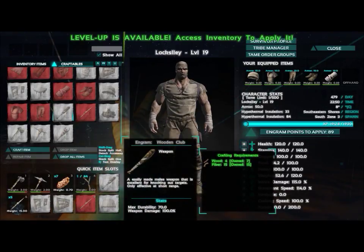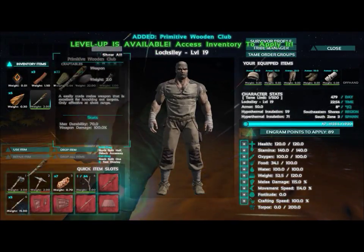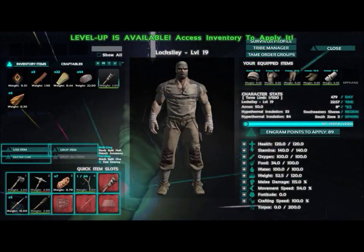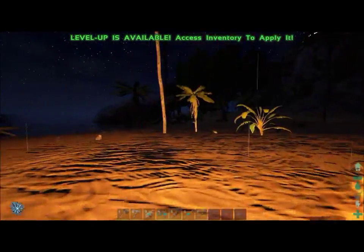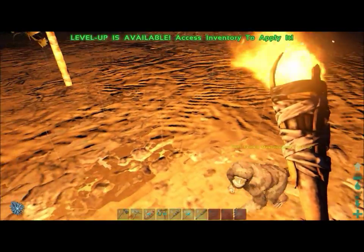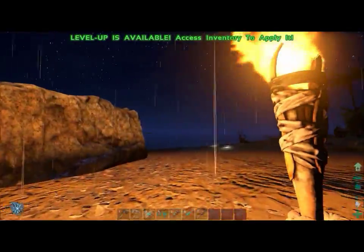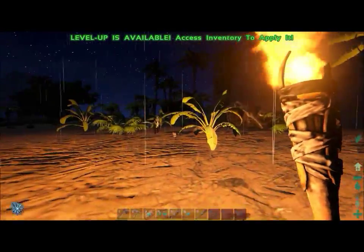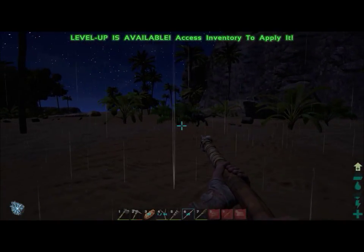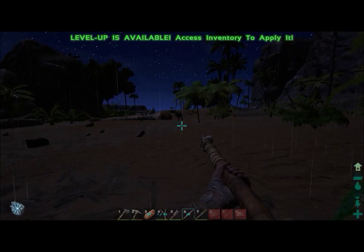The next item I crafted was a club, which serves a similar purpose to the slingshot for knocking dinosaurs unconscious, though it doesn't deal as much torpor damage as the slingshot. It can be used on many smaller dinos in this area. Even dilos can be tamed for defensive purposes. Some creatures — like the ones tamed passively — don't need to be knocked out. Instead, put the desired food in your last inventory slot and when you get near them you'll get the option to feed them. You then follow the dinosaur until it gets hungry again and continue feeding it until the taming bar fills.